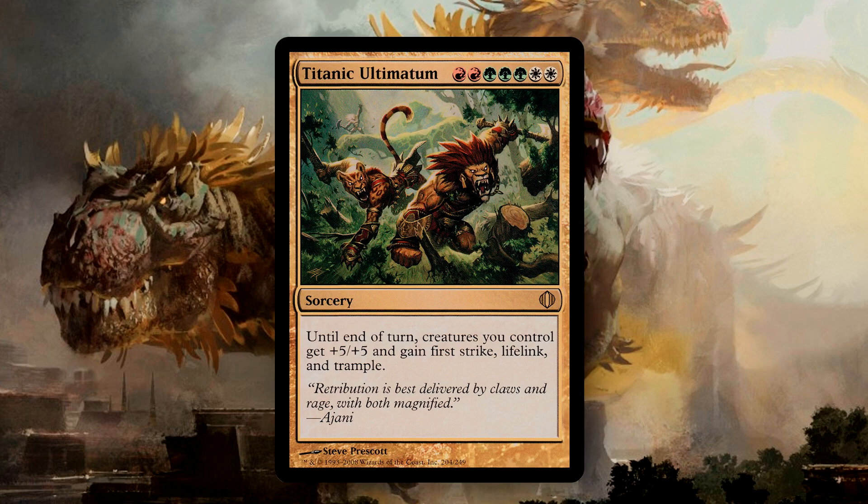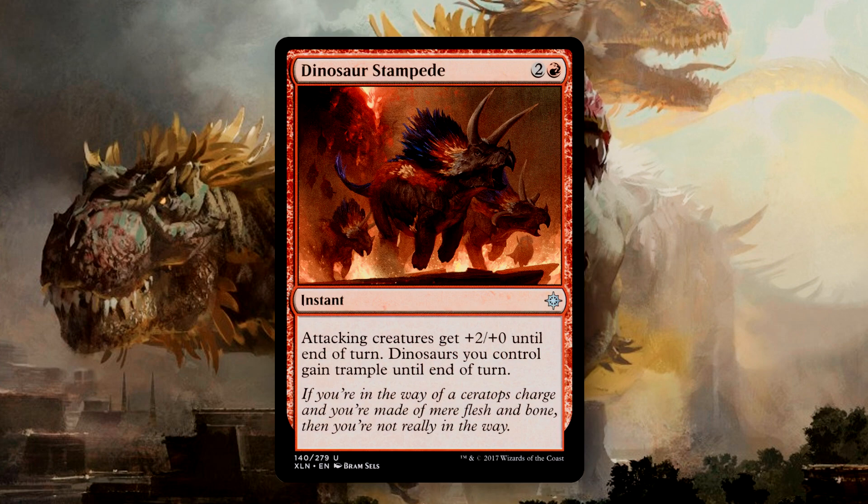Titanic Ultimatum absolutely needs to be in this deck as a win con. It has a bit of a strict mana cost, but getting +5/+5 across the board along with First Strike, Lifelink, and Trample — if you don't win after playing this card, I don't know what you did wrong. Dinosaur Stampede is another win con, being an on-theme Overrun for much less mana. It's also an Instant, so if an opponent decides to only chump block your attacking Dinosaurs, you can drop this as a nasty surprise.